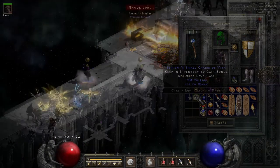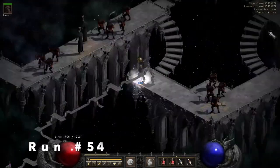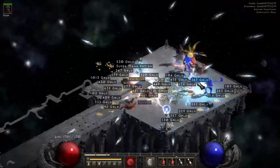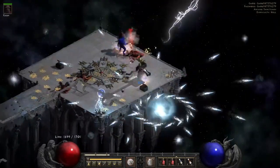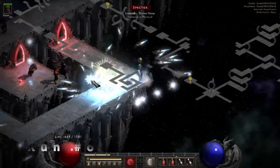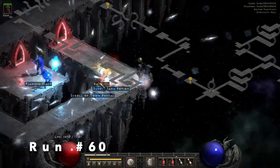I found a pretty good small charm — 20 to life, 16 to mana — I was happy with that. People say you can find runes here, and I found a few. Some mid runes, a couple of Co runes dropped midway through the 100 runs.